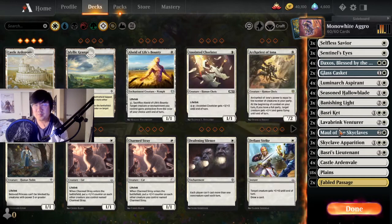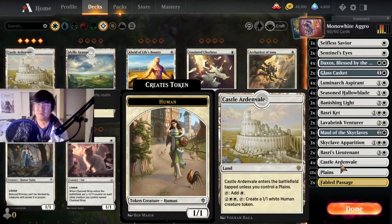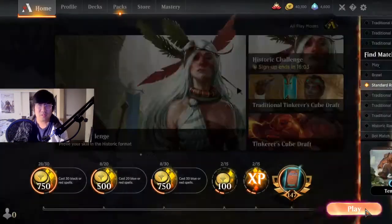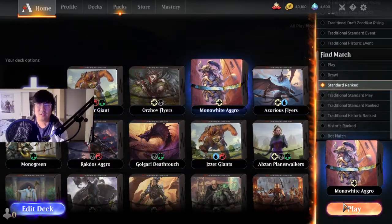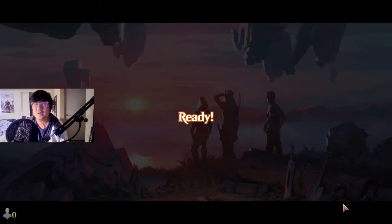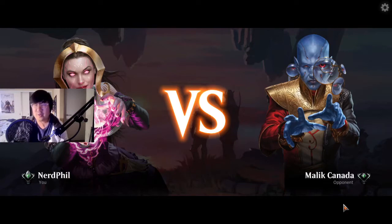Boski Riquet — I love Boski Riquet. If you've seen any of my past white videos, chances are I've thrown Boski Riquet in there because he's just that good. I'm also trying out Lavabrink Venture — it might be removed, but a lot of decks don't have a good split of odd and even costs, so it could do some work. It's a 3/3 so you're getting value. We've got Maul of the Skyclaves — one of the best equipments — Skyclave Apparition, Boski's Lieutenant, Forsaken Rites, 18 Plains, and 2 Fabled Passage.